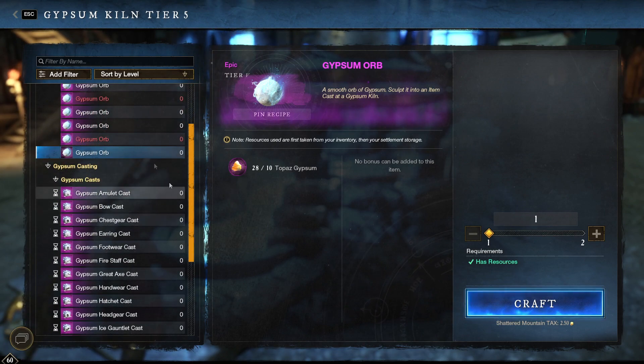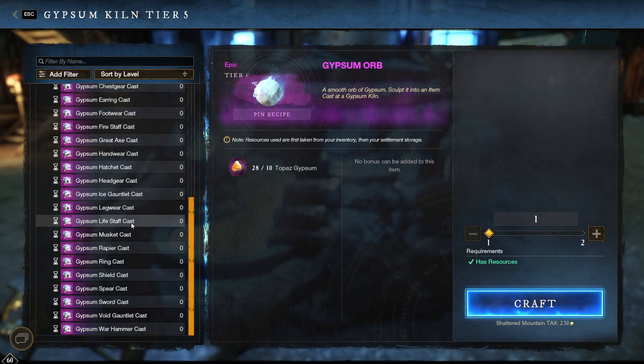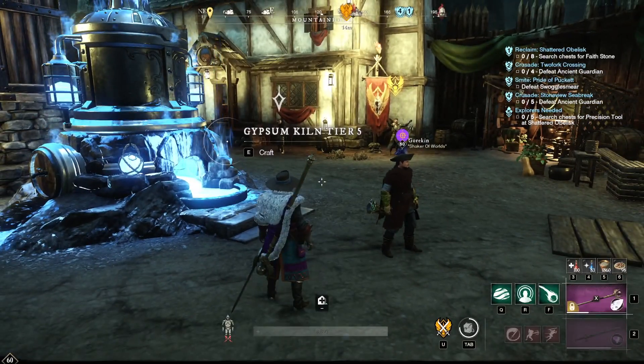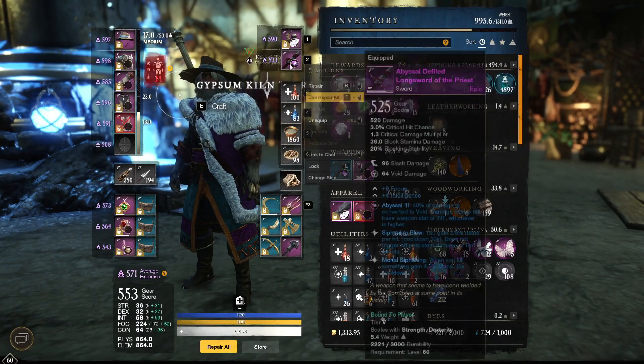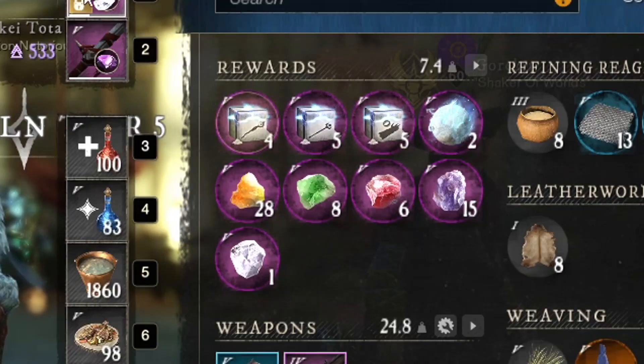Turn them all in for the gypsum orbs and then come over here and buy the casts that you need. I've already done this before going into it because I planned ahead — I knew this update was coming based on the PTR. So what I did was I saved up from other days so I can just go ahead and upgrade these and get it all the way to level 600 already.